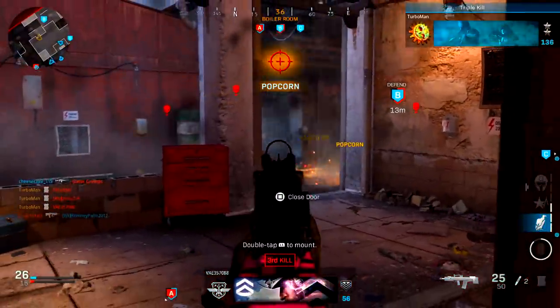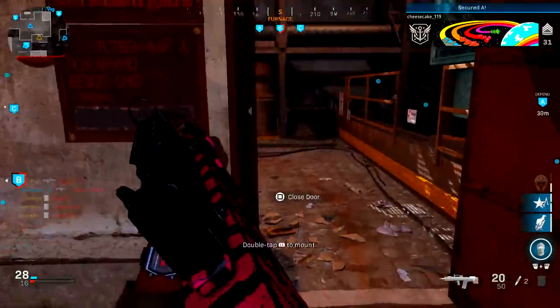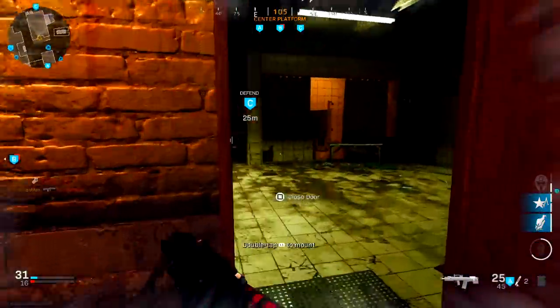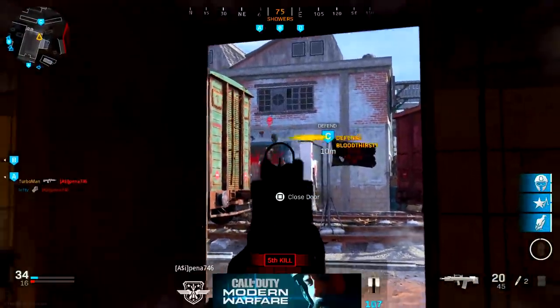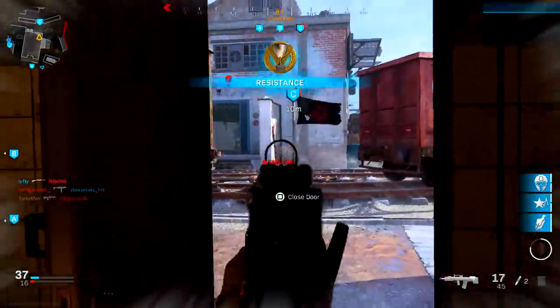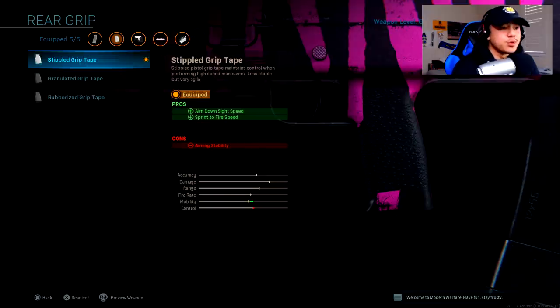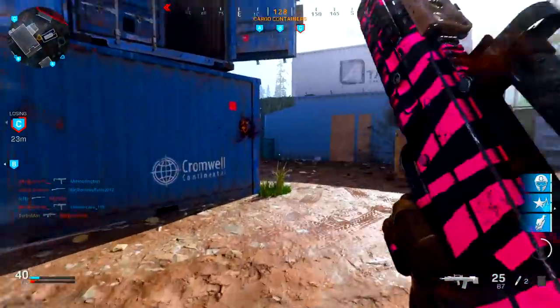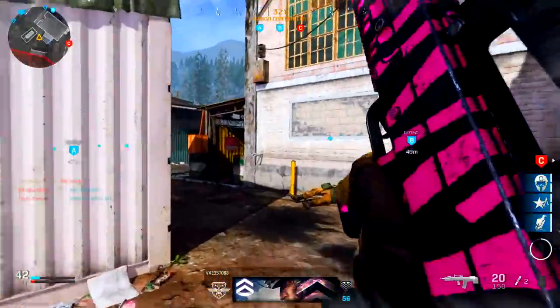For the perk, we need Sleight of Hand. We're running and gunning and want to stay locked and loaded, especially given the low ammo count. With 25-round mags, it's important to stay reloaded going into each gunfight — this gives you a lot more confidence to take on multiple enemies. For the rear grip, the stippled grip tape gives you ADS speed and sprint-to-fire speed, allowing you to fire much faster after sprinting, complementing the aggressive play style.